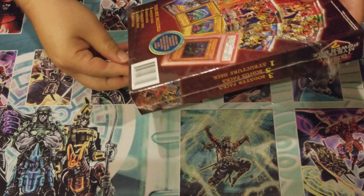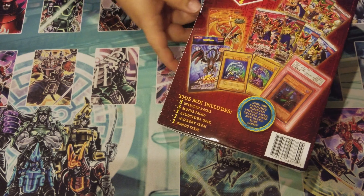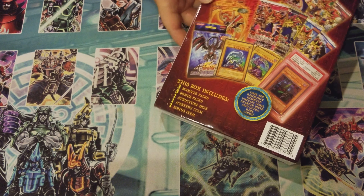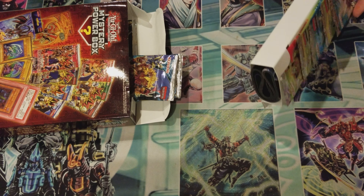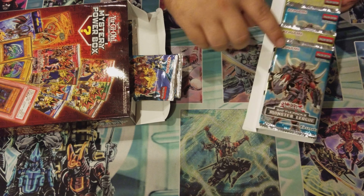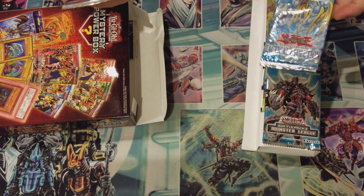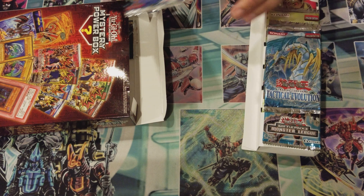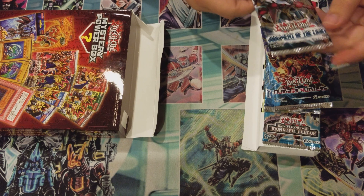More than likely we're probably gonna get the ones on the box — the Zombies or Dragon Unity structure decks or whatever they're called. I'm trying to get back into Yu-Gi-Oh, so I got this thing here. We'll start — oh gosh, Battle Pack! Okay, well we have one, two, three, four, five Battle Pack packs, one Tactical Evolution, Number Hunters, and a Judgment of the Light.